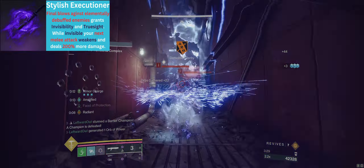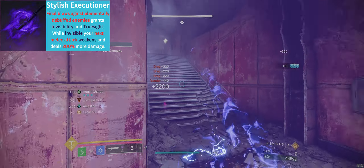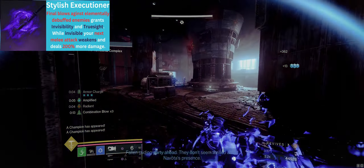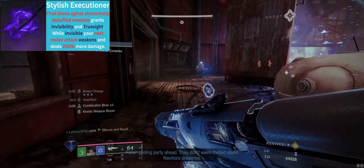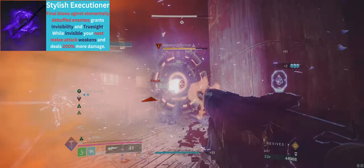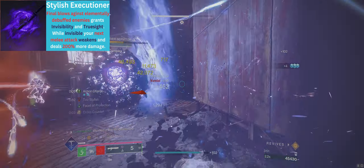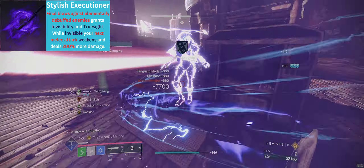These enemies become easy activations for our second aspect, Stylish Executioner. Killing any enemy with an elemental debuff allows us to go invisible. Additionally, if we attack an enemy while invisible, it will inflict a void weakness debuff and give us a 200% increase in our melee damage. This combined with our melee buff easily allows us to chain Stylish Executioner with itself by punching the nearest enemy while invisible, and this will give them an elemental debuff even if you kill them. Stylish Executioner also gives us true sight while we are invisible, which is a nice convenience to track down enemies.